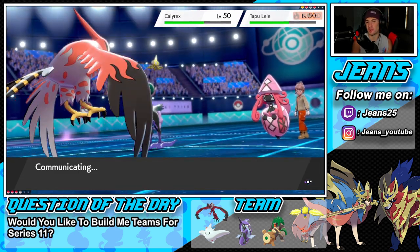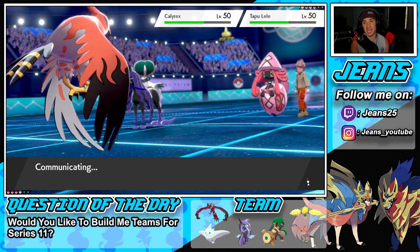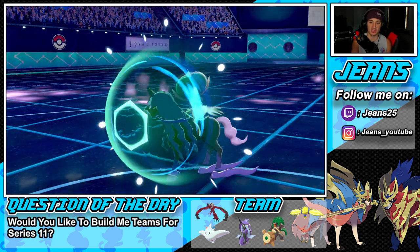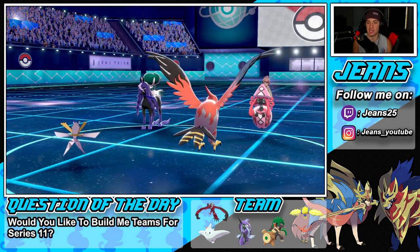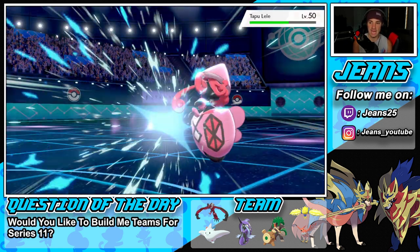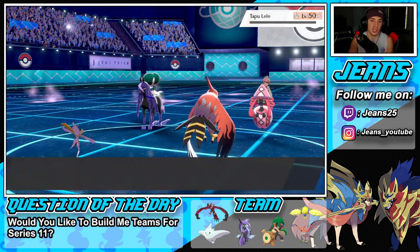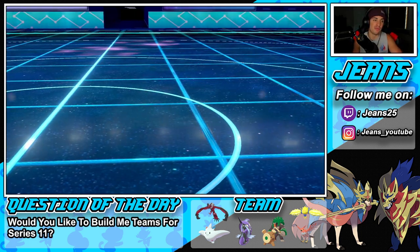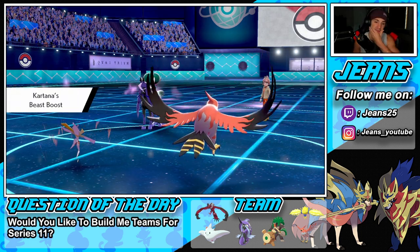We have this one turn where we outspeed, so if he doesn't double Protect we can make a play. He Protects the Calyrex — saw that coming. Hopefully he's not Protecting Lele — he doesn't, cool! We bang Lele — see you later Tapu Lele, get out of my face! We get a nice Beast Boost and the best part is Kartana has Focus Sash — he doesn't know that. That's a huge turn for us.